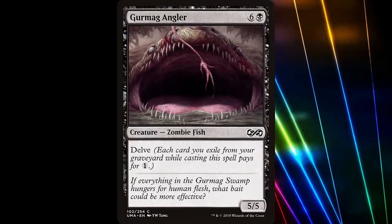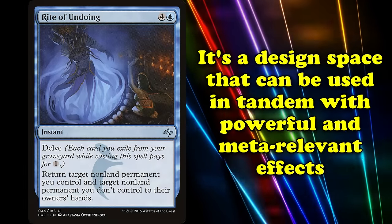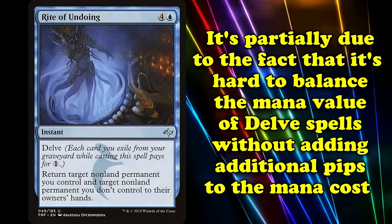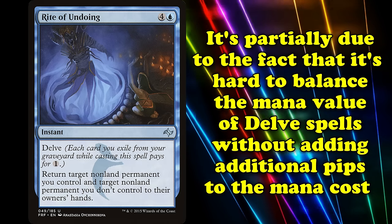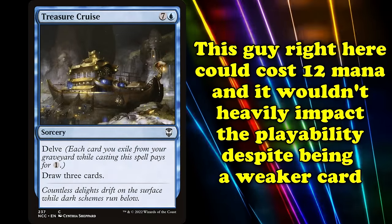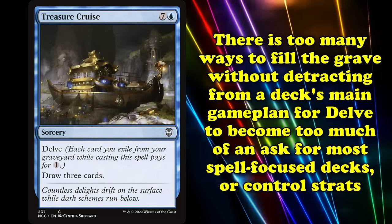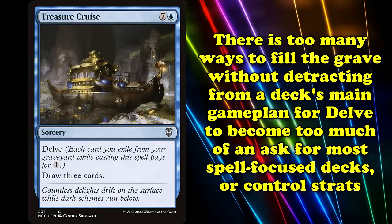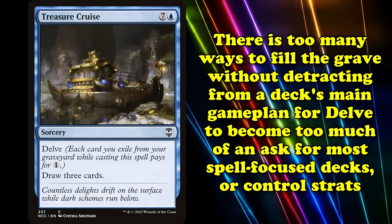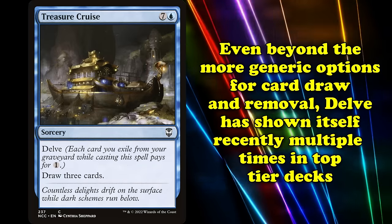Delve is such a powerful ability that even creatures like Gurmag Angler have seen competitive play due to the relative ease of casting these sizable bodies. While not every Delve spell is broken or even all that good, it's a design space that lends itself to powerful and meta-relevant effects. In part, it's because it's hard to really balance the mana value of a Delve spell beyond just adding more colored pips to the mana cost. Treasure Cruise could cost 12 mana, and while it would be an objectively weaker card, its playability wouldn't drastically decrease. There are far too many ways to easily fill the graveyard without detracting from the deck's main game plan for Delve to become too much of an ask for most spell-focused decks, particularly control strategies. And even beyond the more generic card draw and removal options, Delve has shown up in recent years in multiple top-tier decks.